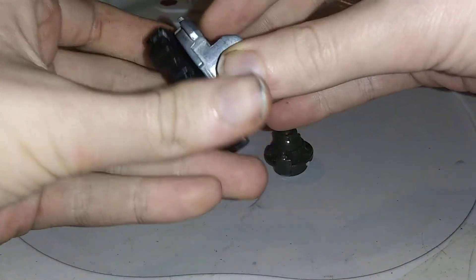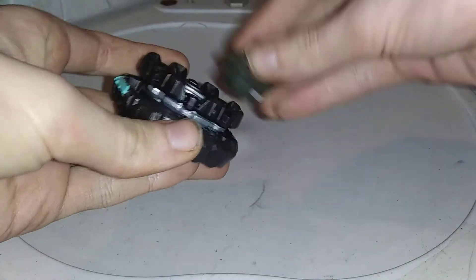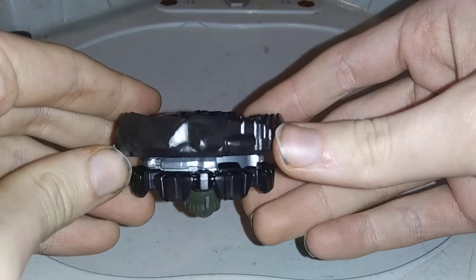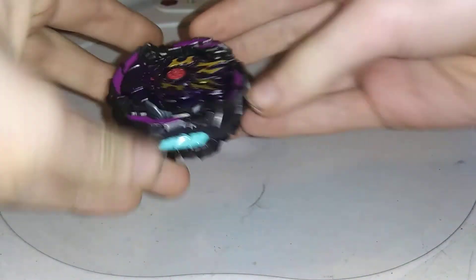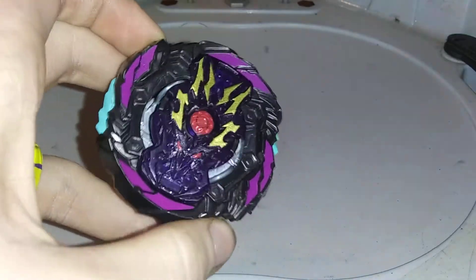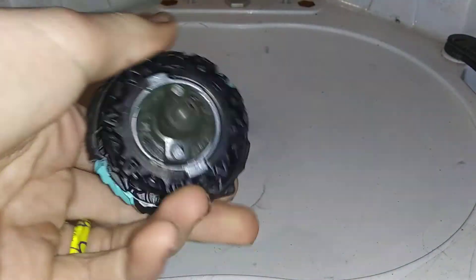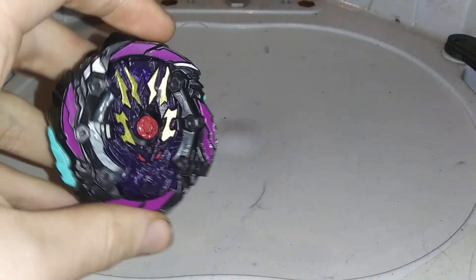Now all you need to do is just put this on. And you now have yourself your own Dusk ball Kesh in Takara Tomi parts. This is extremely close to Takara Tomi. The only difference is there's no metal ball — that is the only difference between the two. And there's no weight and stuff, but yeah.